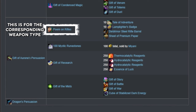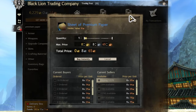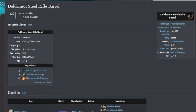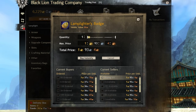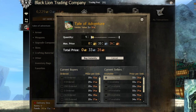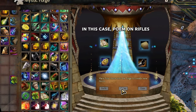Next up is a Poem on whatever weapon type you're making. For the Poem on a Rifle, I need a sheet of premium paper — which was a few silver on the Trading Post — or you could craft it as a Scribe. I also need a Deldremore Steel Rifle Barrel, which is account bound, so I had to have a Huntsman of mine make this, costing a few Deldremore Ingots and some other minor materials. 10 Lamplighters Badges, which are rewards from map completion or lighting the Jade Lanterns. 10 Tales of Adventure, which you get as you complete the End of Dragons story — you can also buy them on the Trading Post if you need more. Those four items combined give you your Poem of Weapon.